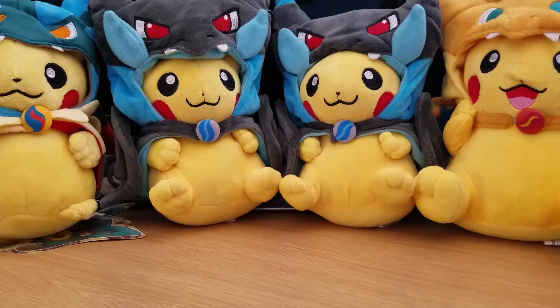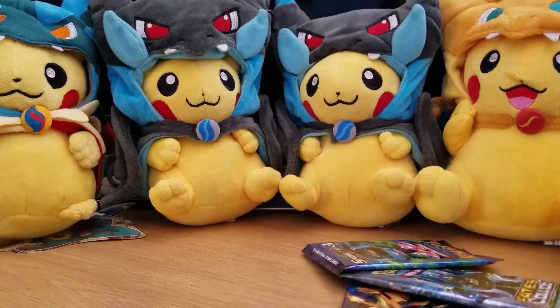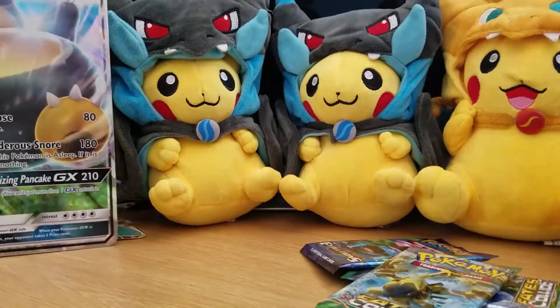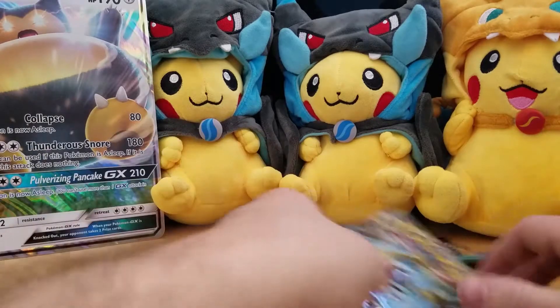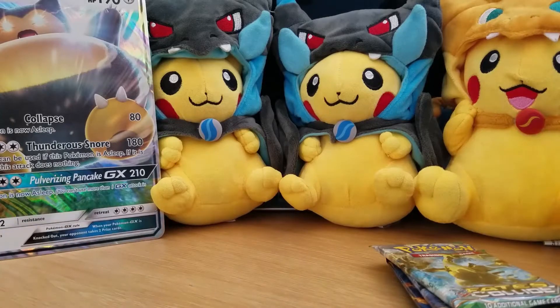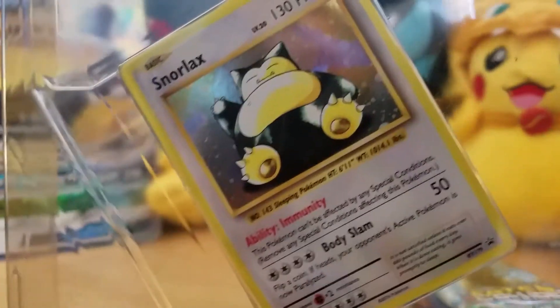Unfortunately the pack set in here is really weak — we get two Fates Collide and two Evolutions, two sets that literally do not have any value in them. And of course the baby Snorlax figures are over here in their little plastic casing; they will be removed later to avoid damage.